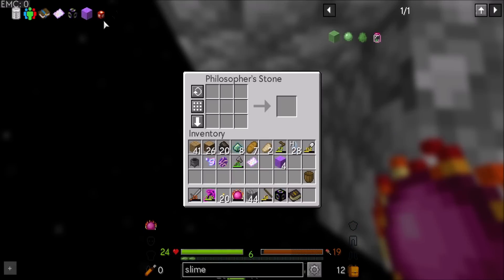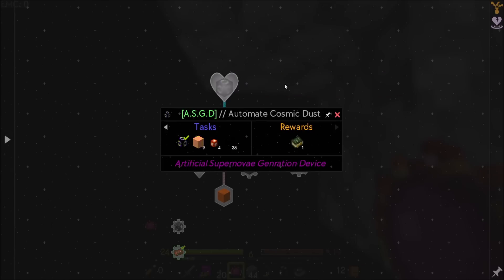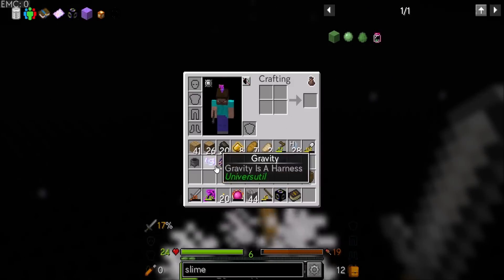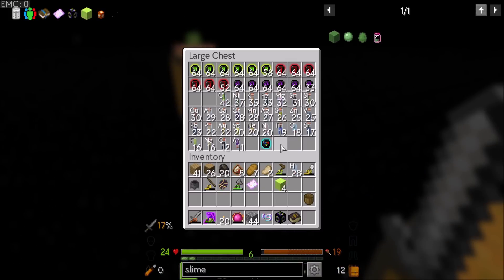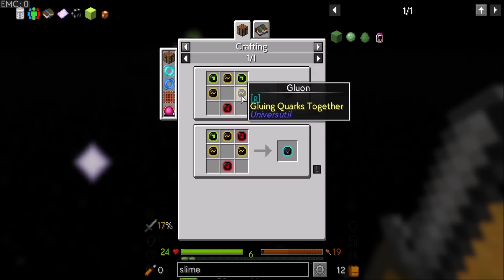We're going to need just a few more. We also need a few stars, but we don't need that many of those. We need nine cosmic dust, but we only need four stars. Oh, my goodness, my gravity is off. Hello, gravity, please come back. Thank you. We're going to need a lot more — we really need more gluons, because we are not getting gluons as quickly as I would like.